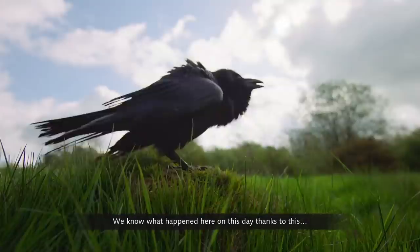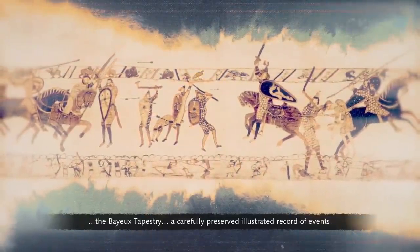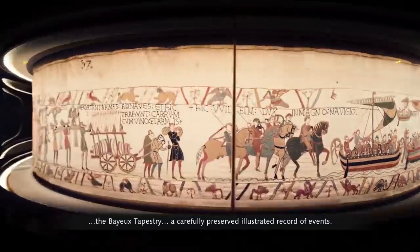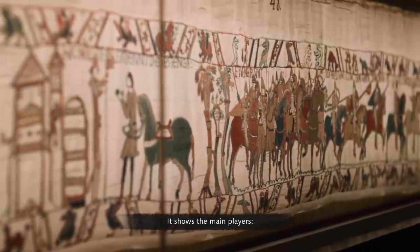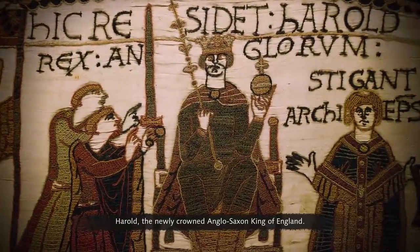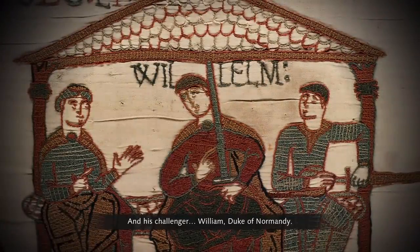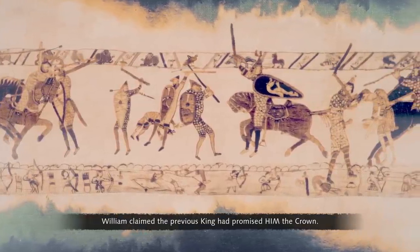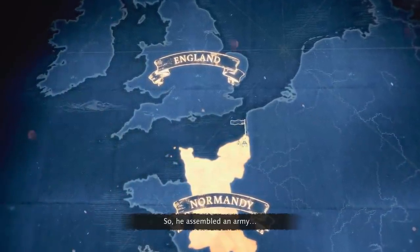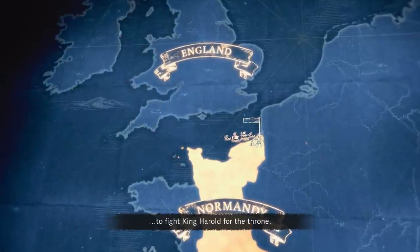We know what happened here on this day thanks to the Bayeux Tapestry — a carefully preserved, illustrated record of events. It shows the main players: Harold, the newly crowned Anglo-Saxon King of England, and his challenger William, Duke of Normandy. William claimed the previous king had promised him the crown, so he assembled an army and prepared to sail to England to fight King Harold for the throne.